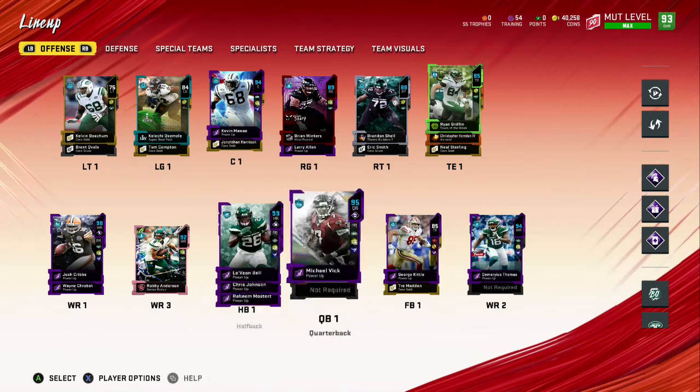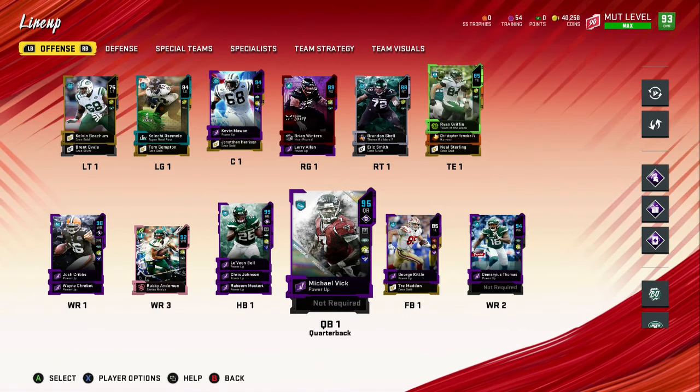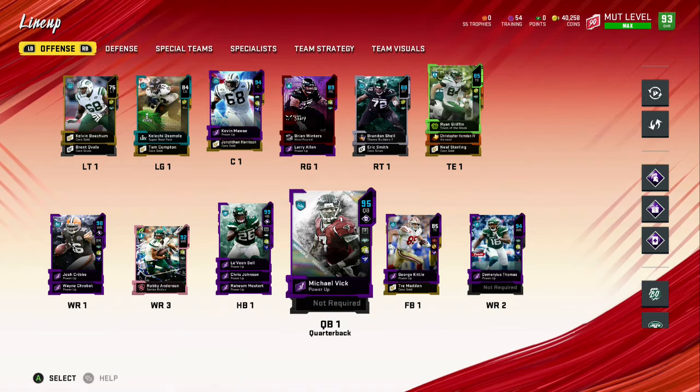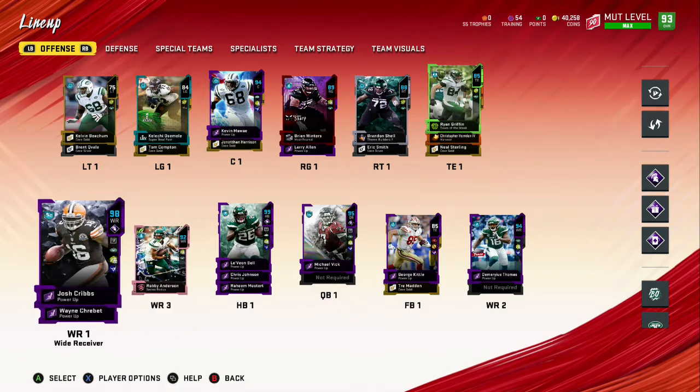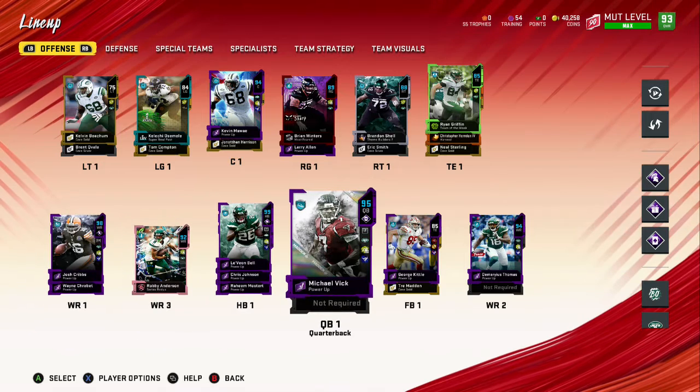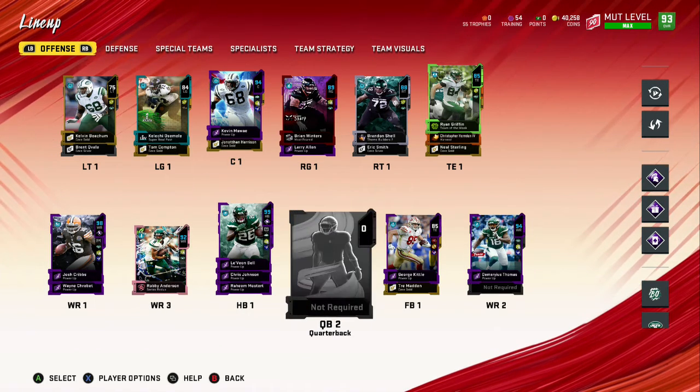We got Michael Vick back. We got rid of Kurt Warner, picked up Sam Darnold's 90 overall card, tried it out a little bit — it is decent. His next card will get Escape Artist, he's an improviser QB. But we picked Vick back up and powered him up for the third time, and we might just stick with him.